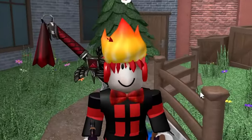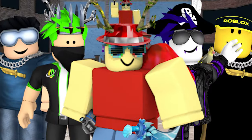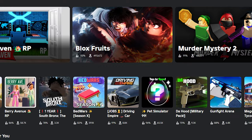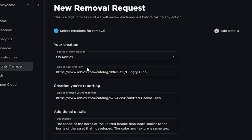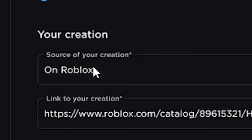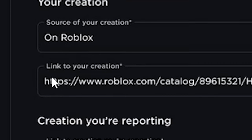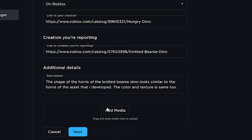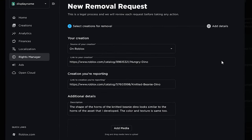Now let's get into the actual good news — the news that might spark the end of MM2 copies, if the MM2 team actually uses this feature. It is a brand new DMCA tool on Roblox that makes it extremely easy to take down stolen stuff from games or from the Roblox catalog. You can just let Roblox know where the stolen thing is coming from — the link to the item and the link to the stolen content — and that's it.